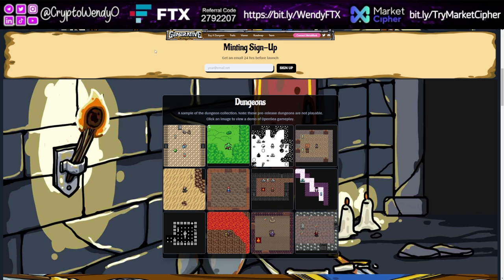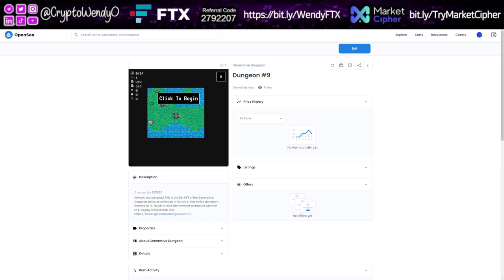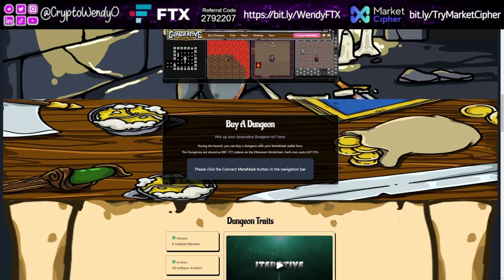Going back to OpenSea, here's Dungeon Nine — 'click to begin.' I'm not going to play this one because I need to give it to my team; they're going to love it. Each NFT is essentially a little mini-game in itself, which is so much fun. If you want to buy a dungeon, you can do so here.